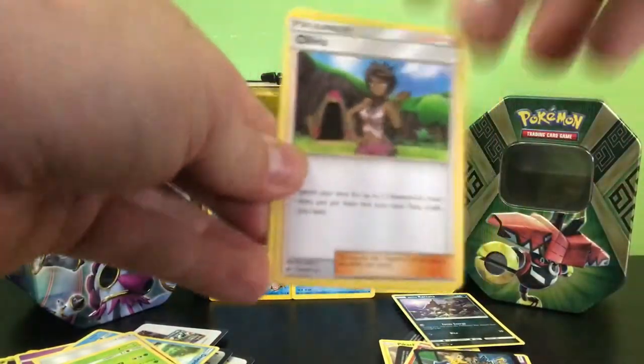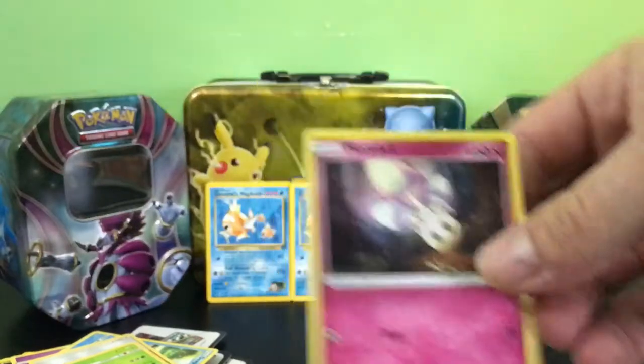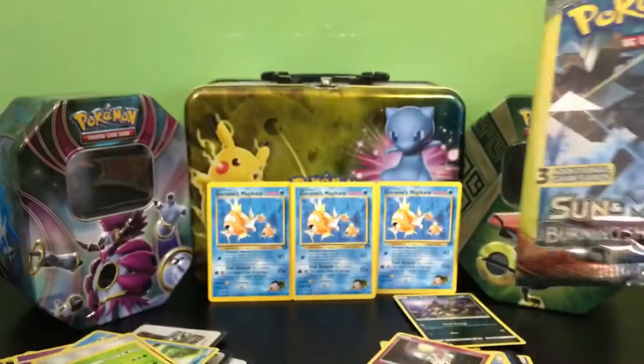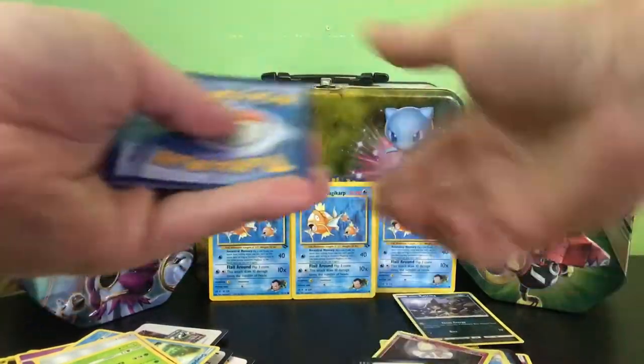I haven't really seen that many Alolan forms in my hometown. We have Olivia, a Crabrawler, and a Morelull — nothing from these packs. We have two more. I'm going to leave the Tapu Lele pack to the left here and leave that last — see if we can get some magic in that last pack.